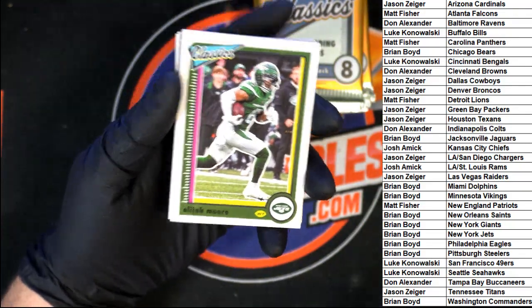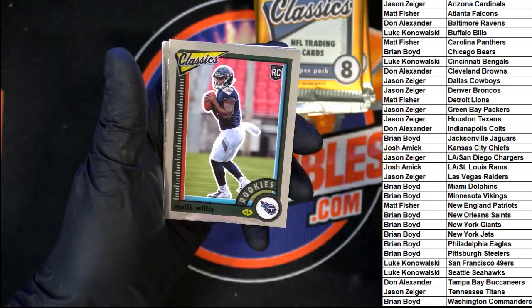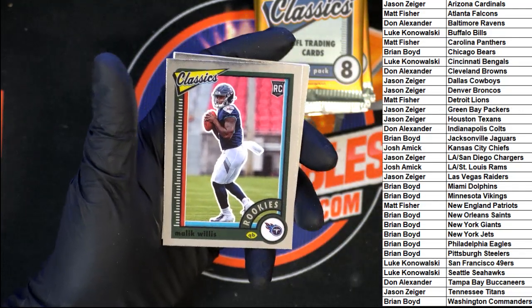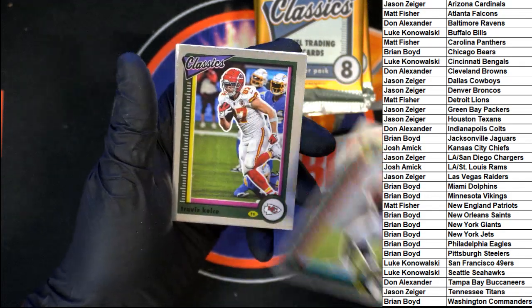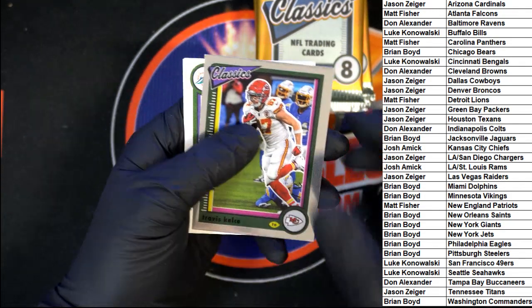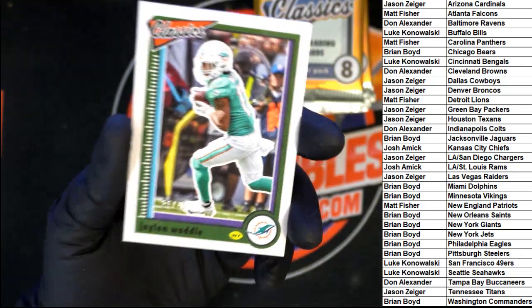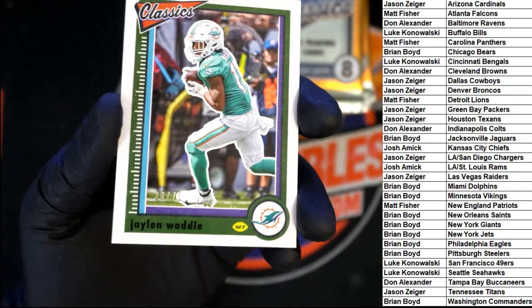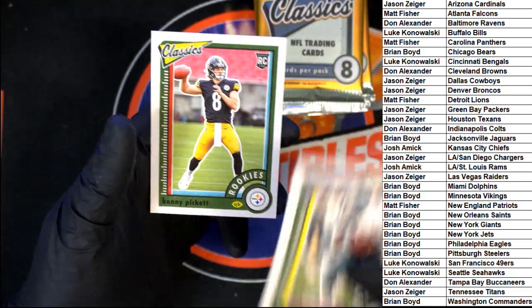Elijah Moore, McGloren, Jacobs, Malik Willis rookie — pulled the Titans, going to Jason Z. Travis Kelsey. Jalen Waddell right there — 28 of 75. Then we got Tony Dorsett and Kenny Pickett.